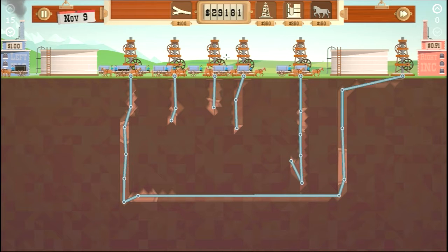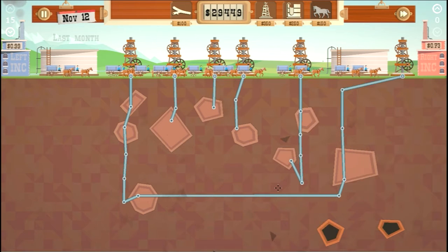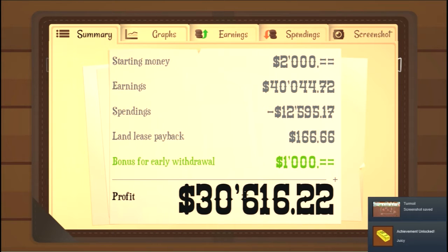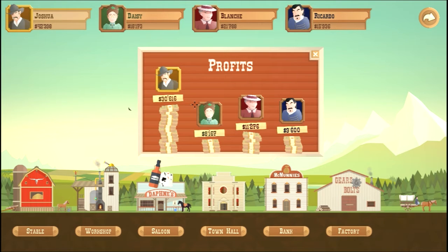We might hit the big three — almost! Withdraw the land lease. We almost got all the oil, but at least we got a bonus. We got $30,000 that time around — really good! How much did everyone else make? Oh my, we absolutely decimated them all. Get suckers!